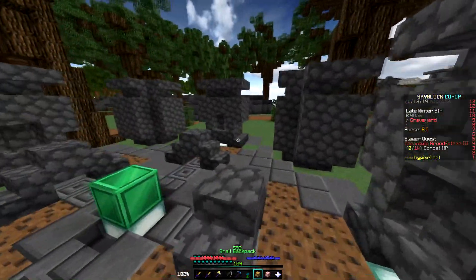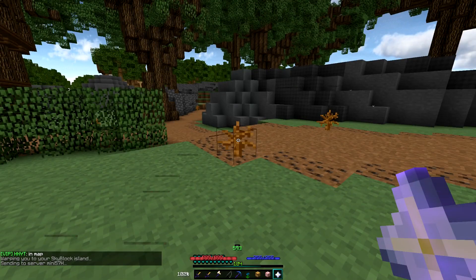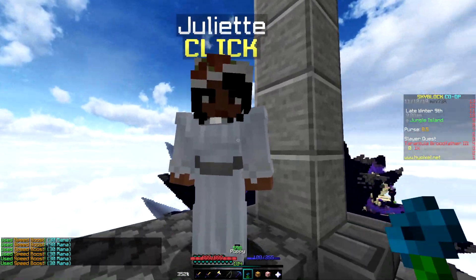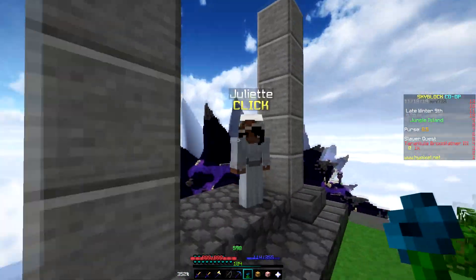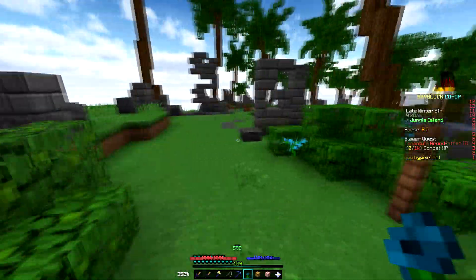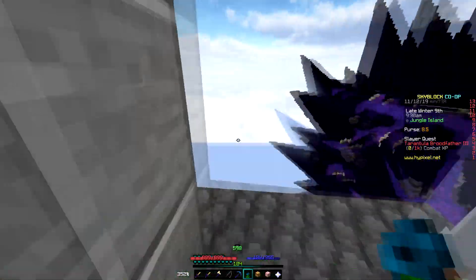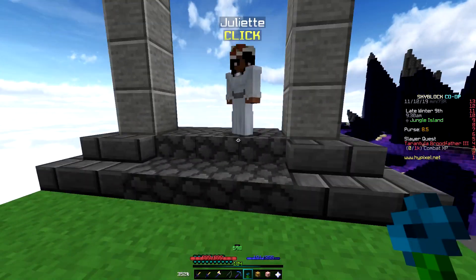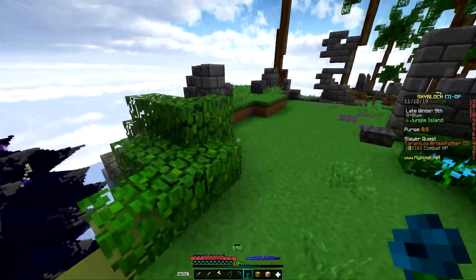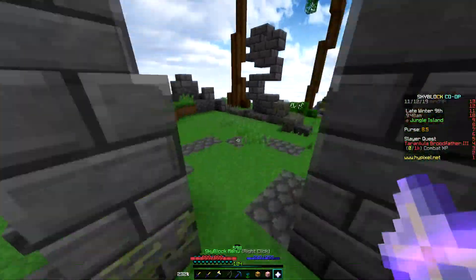Once he gives you the fake emerald altar, you've got to go find Juliet again. Give the fake emerald altar back to Juliet — she's going to complain that the gift is not enough again and say that she wants Romeo Roll. She'll tell you that he's fighting somewhere, and now you've got to head to the blazing fortress.